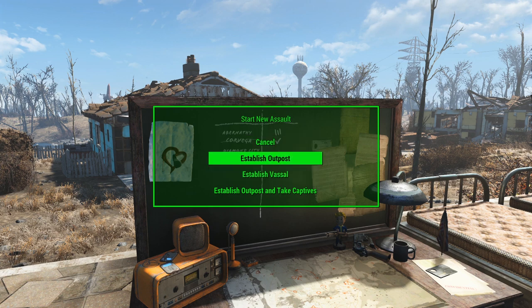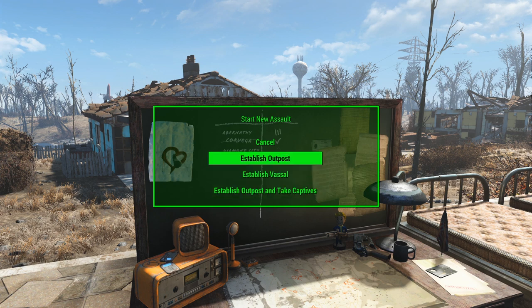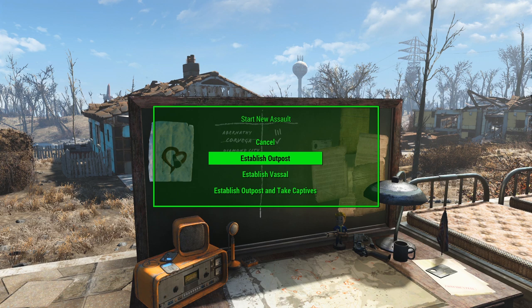Once you hit start new assault, you'll get options for outpost, vassal, or outpost and take captives. If you're not familiar with the difference between outposts and vassals, check out that video explaining the differences. Depending on what you choose here, the rules of engagement will change, and the other thing that changes the rules of engagement is whether you're playing as a conqueror or liberator — I'll cover those differences in depth in another video, but I'll go over the very basics here.